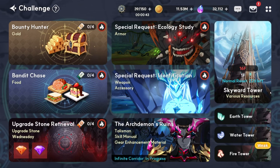For the towers, like the skyward tower and the elemental towers, you only want to clear these on the days where you do not have a gear rate up event. I'll go into more specifics for each of those later on.